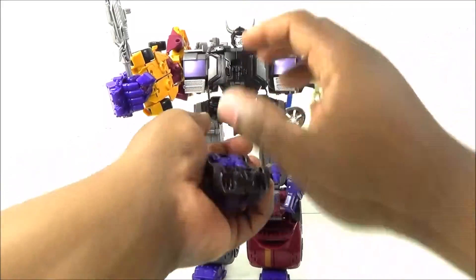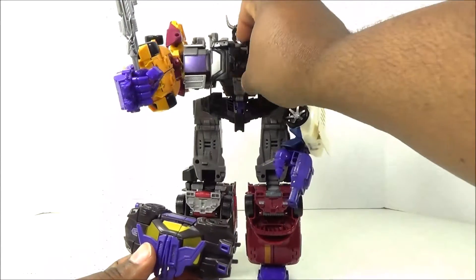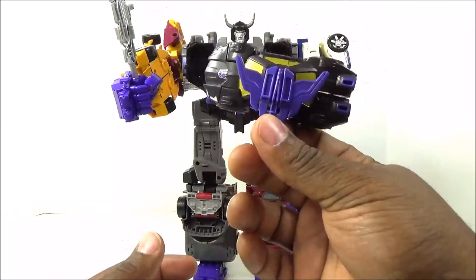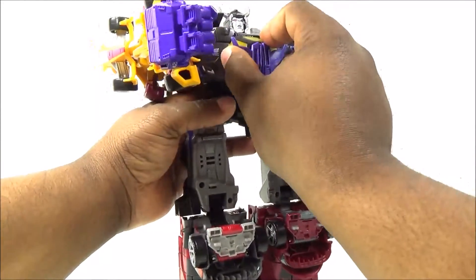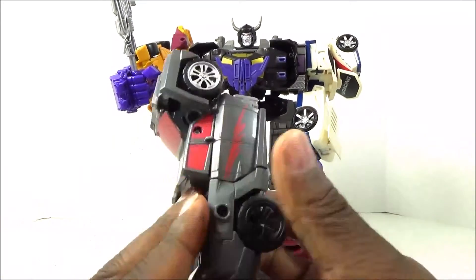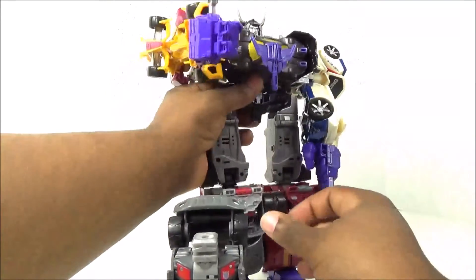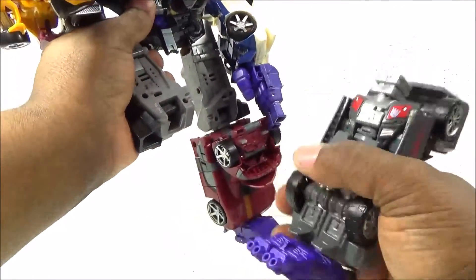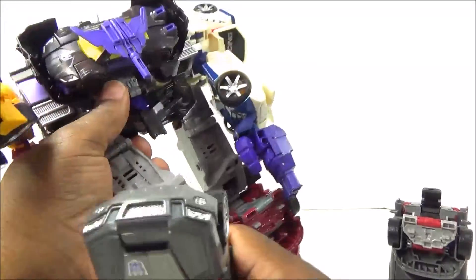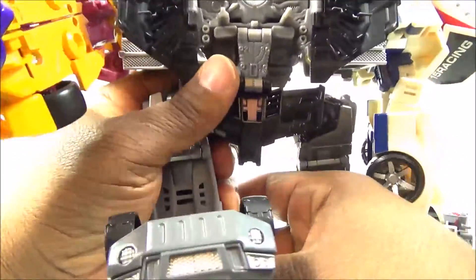One positive: he's not falling over all the time. Blackjack won't stand on him well, but I kind of like it to make him look different - I'm going to get the Takara Unite Warriors version which doesn't come with Blackjack, so this is a way to distinguish the two. I'm going to swap out Wild Rider and try sliding Off Road in, to show he sits a tad bit taller.